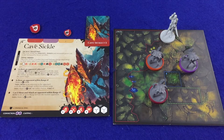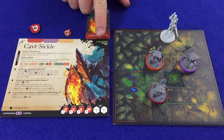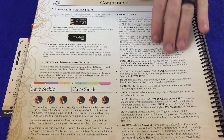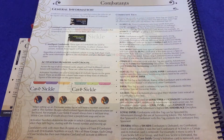Combatants have their own set of tags which are only found on certain combatants. These tags are listed in the top right corner of the combatant card and have their own special rules. Some tags are referenced by other cards and abilities. The combatants' tags are found on page 54 of the rulebook and we'll cover them in detail in part 5 of this video series.